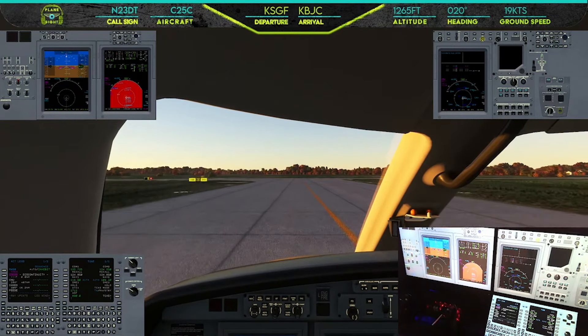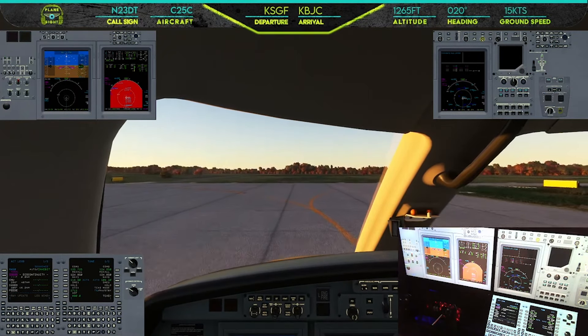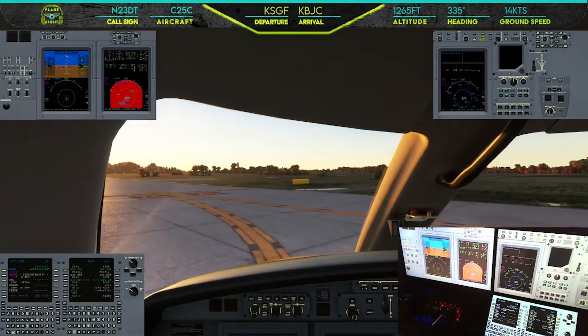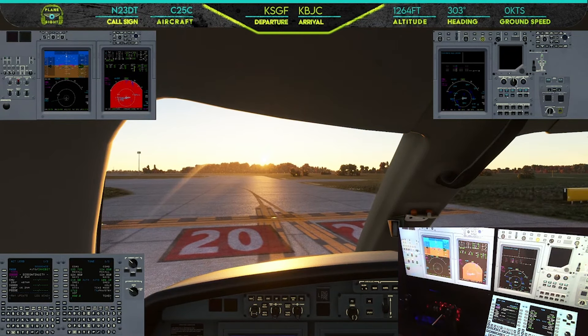Here we are at the end of runway two zero. Landing lights are on and we will hold short. We'll go ahead and hit our takeoff/go-around button, get everything set. We are ready for departure. Kent City Center, November two three delta tango is holding short runway two zero, ready for departure.